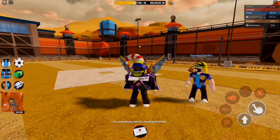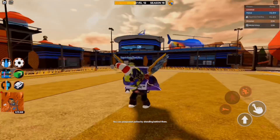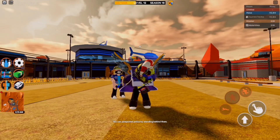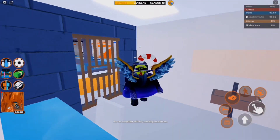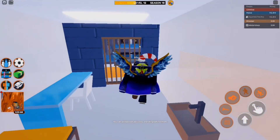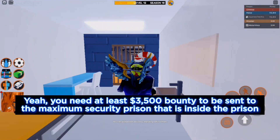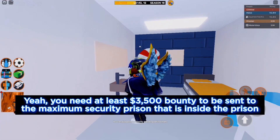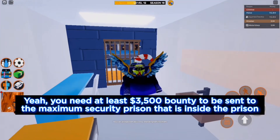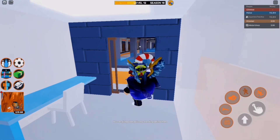This glitch allows you to skip your cell time. Normally when you get arrested you'll be sent to your cell. As you can see I just got arrested — normally you'll be sent to your cell, and it also depends on how much bounty you have. If you have over 3,500 bounty you'll be sent to one of the max security prison cells, otherwise you'll just be sent inside one of the regular prison cells.